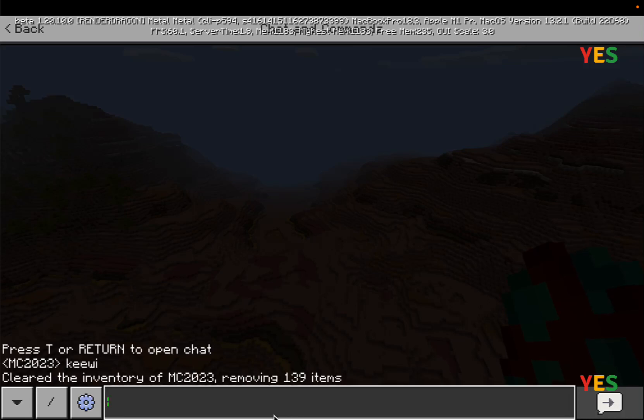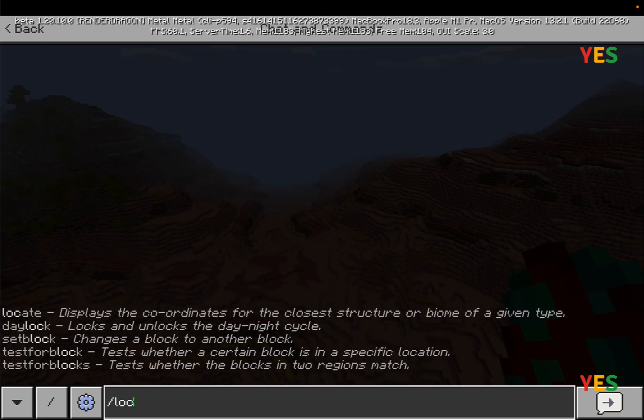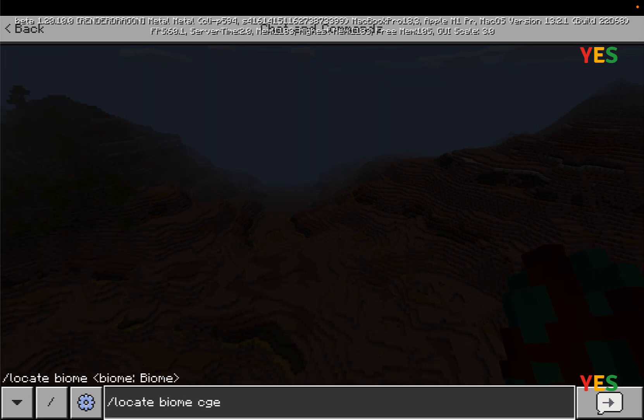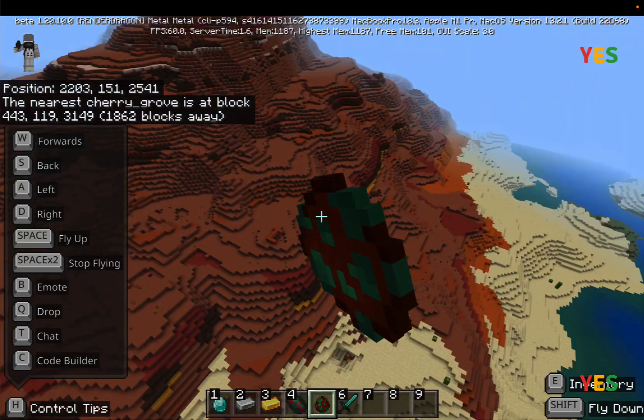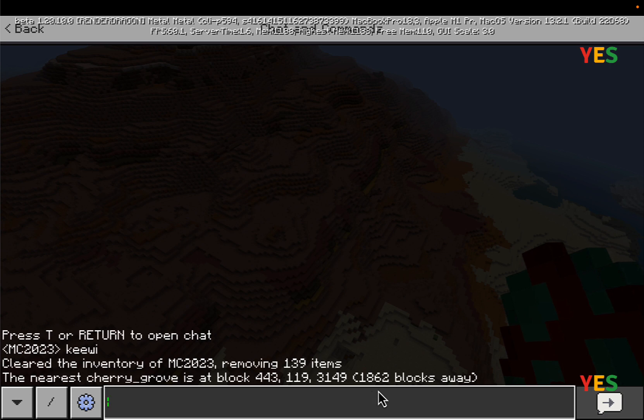I've looked around, so now I'm going to use a slash command. I'll type slash locate biome cherry — the cherry grove is a new biome in 1.20.